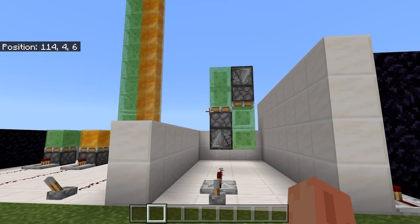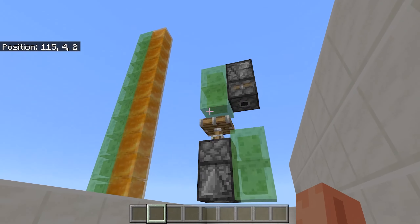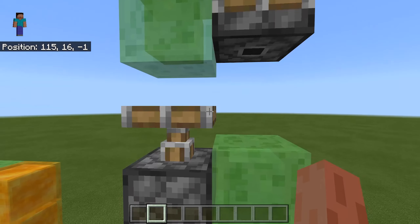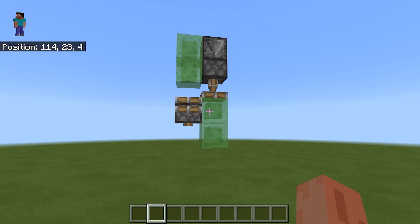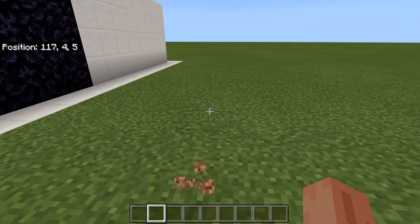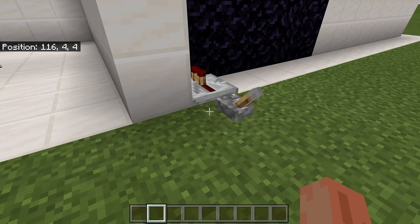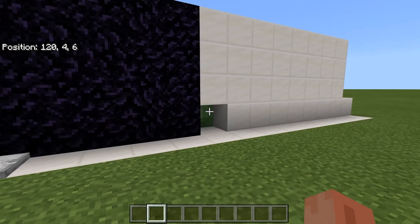Another way to use slime blocks and honey blocks is to build a flying machine — using a piston to push one half and a sticky piston to pull it, making it fly. And another interesting way to use flying machines is to use them in a creative build to end off the video.